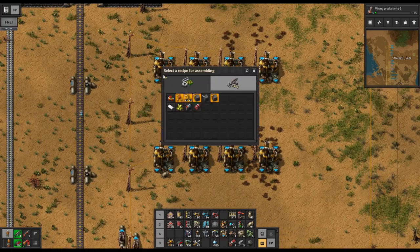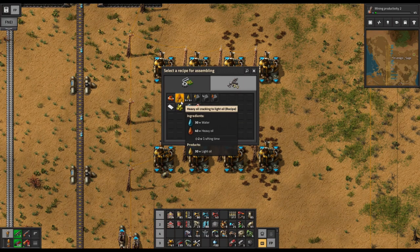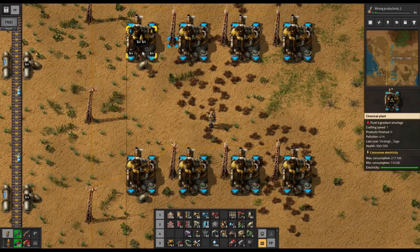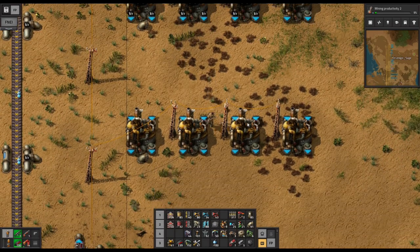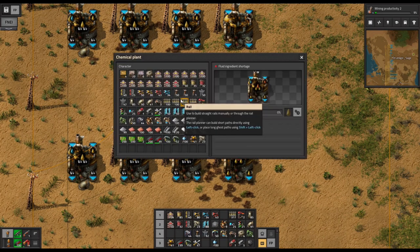So if we take a look at our recipe here: light oil and water turns into petroleum gas — notice less petroleum gas than light oil, but you're still getting more out of it. And then heavy oil into light oil also requires water, also a two-second time. So we'll select this, three in each row, and then switch these to the heavy oil.